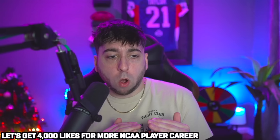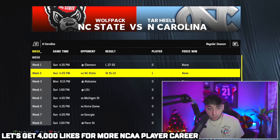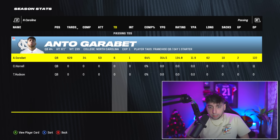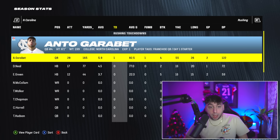I think we can hit that goal. Also if you are new on my channel make sure you subscribe for more content like this. We played two games on the last episode — we lost our first game against Clemson and then we won against NC State. Today we have week number three, we're playing Alabama. We also have games like LSU, Michigan State, Notre Dame. So far we have six passing touchdowns, one interception, over 600 passing yards — we are a dual threat quarterback.